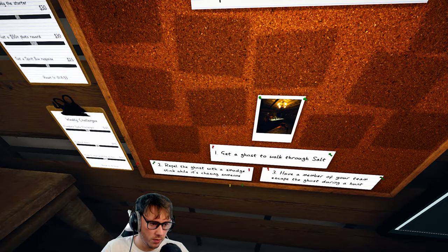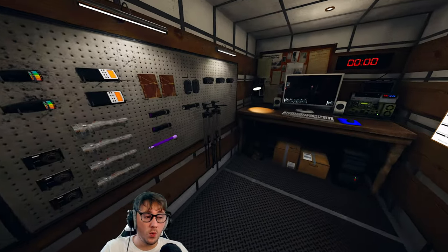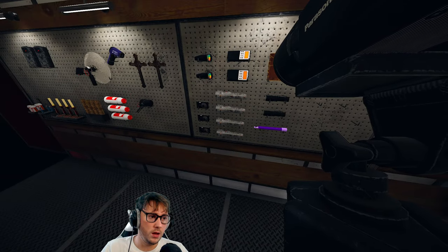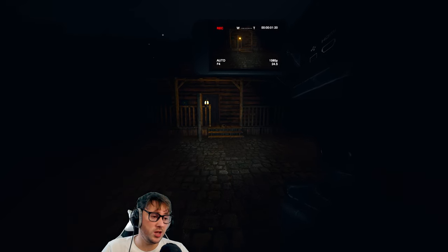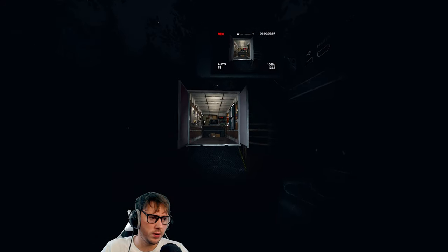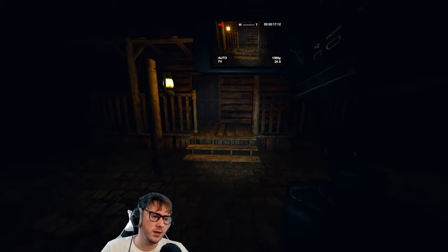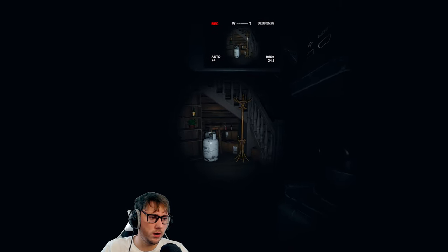No activity monitor, but I don't really use that anyway. Oh, this is new - they didn't have that before. Interesting objectives: get a ghost and walk through assault, repel the ghost with a smudge stick, and have a member of your team escape the ghost during a hunt. Those two go hand in hand. It's been a while since I've played this so I can't remember all the ghosts. We're taking flashlights, camera, and EMF. We're on Grafton at 75 sanity.